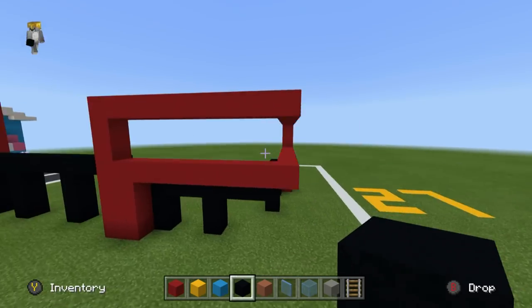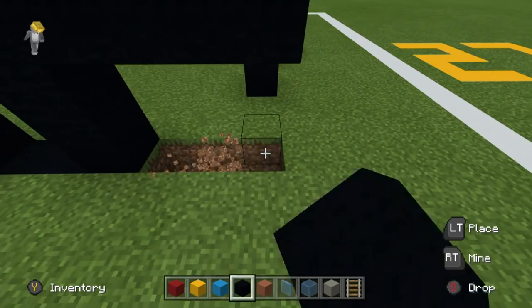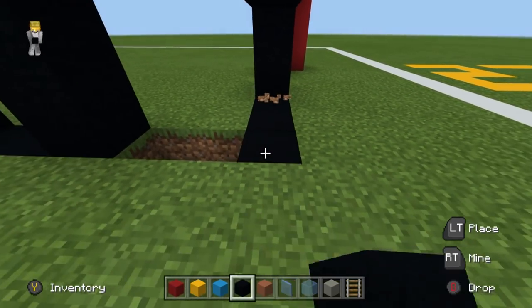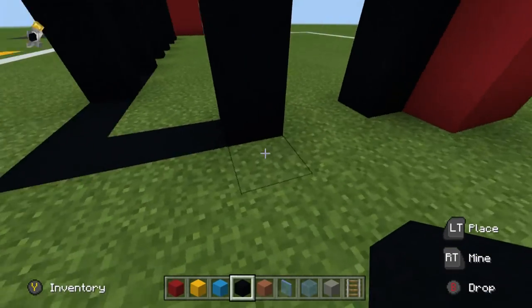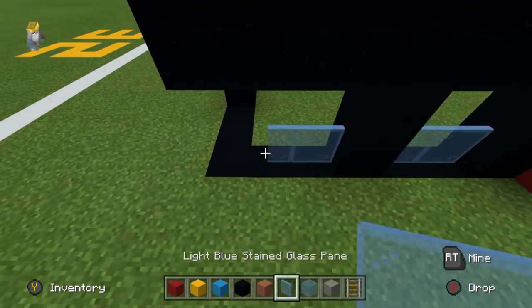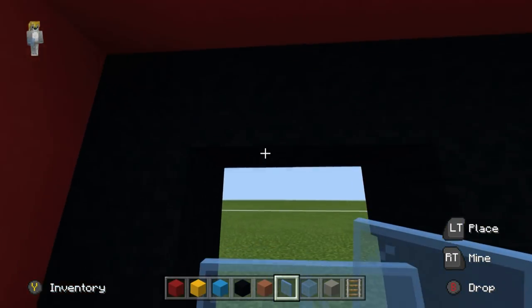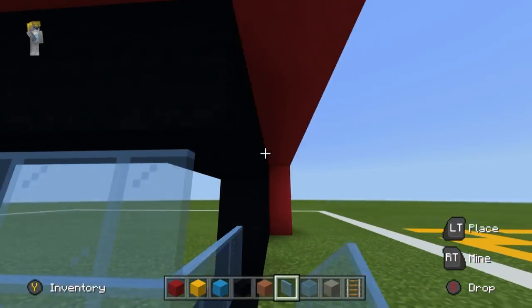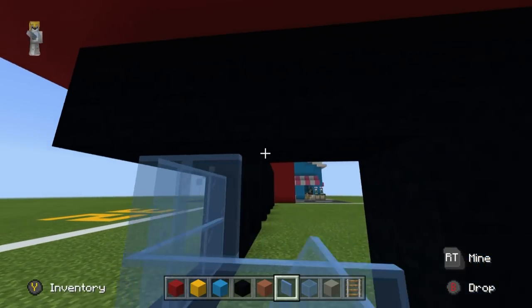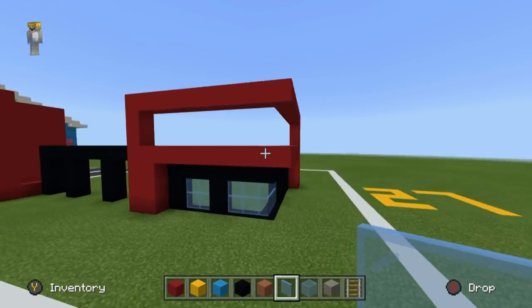When it comes to the lower space, you can destroy underneath all of these black concretes and join them all together using black concrete — just creating a very simple line. You can place glass in between them all, and this is going to be a really nice modern feature for the store. I really like this effect — it's a classic design tip for modern buildings and looks really cool.